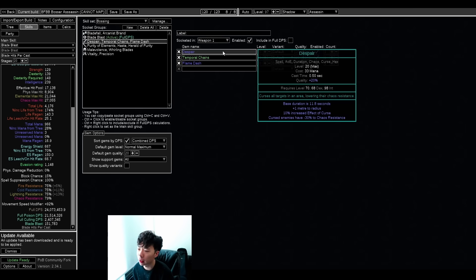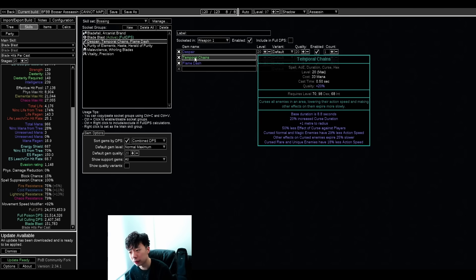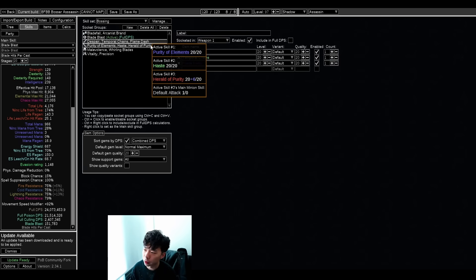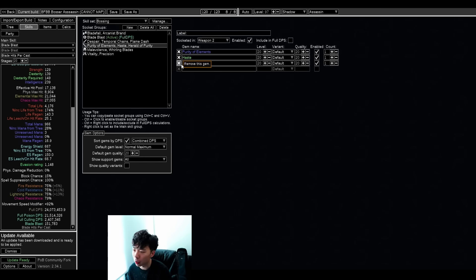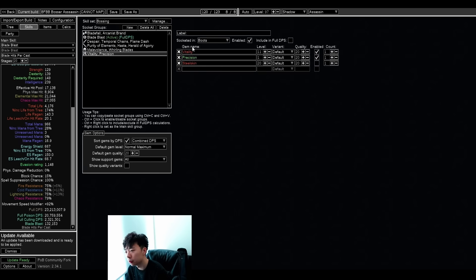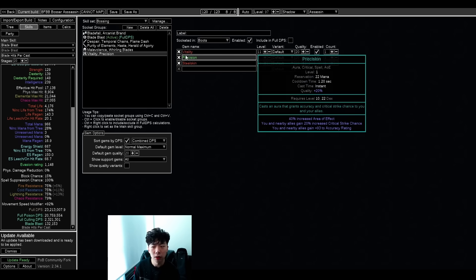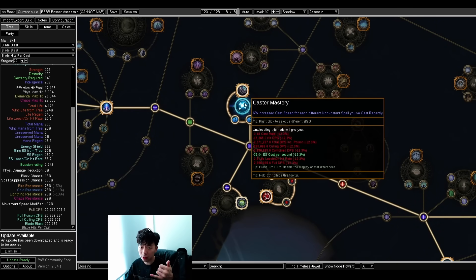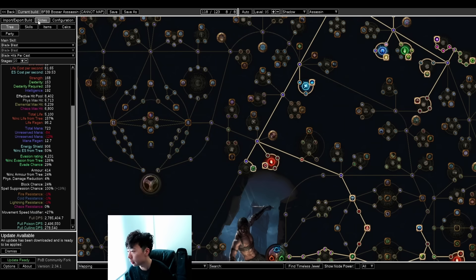Running dual curse — Despair and Temporal Chains — I manually cast both; it's easier than using a trigger. You can't use Arcanist Brand for them because your brands are already occupied. Flambash is my movement skill of choice for bossing. Purity of Elements, Haste — I opt for Herald of Agony over Herald of Purity since HoAg is less intrusive and gives more poison chance flexibility. Rolling Blaze, Faster Attacks, Divine Blessing, Malevolence. One mastery worth highlighting: it's really broken here because you're casting Arcanist Brand, Blade Blast, curse one, curse two, Divine Blessing, Flame Dash — six kills fairly often within a 10-second window, averaging about three to four casts. It's a crazy good mastery.